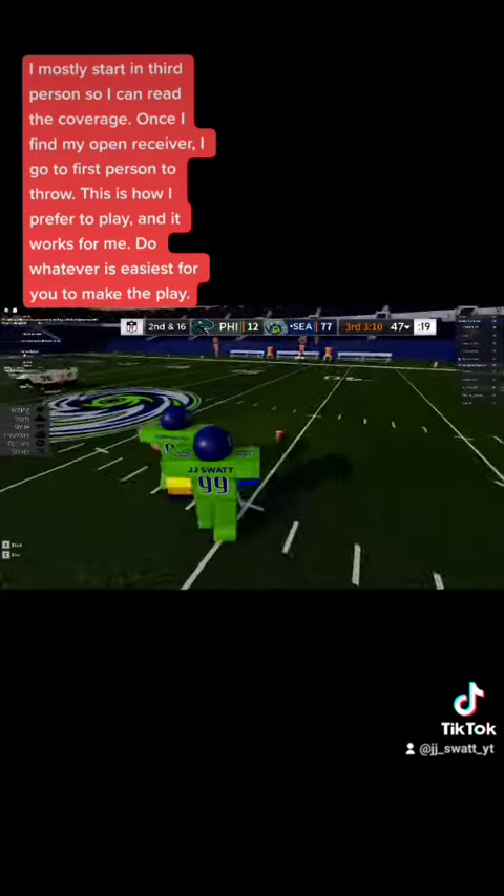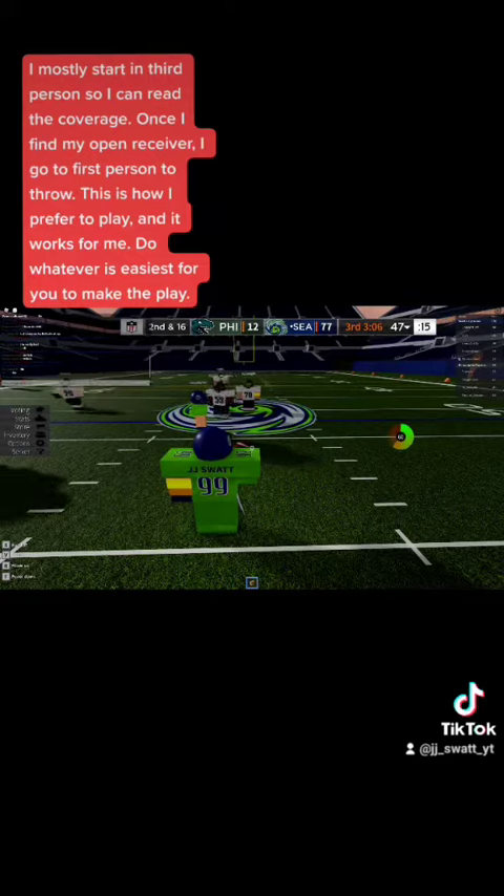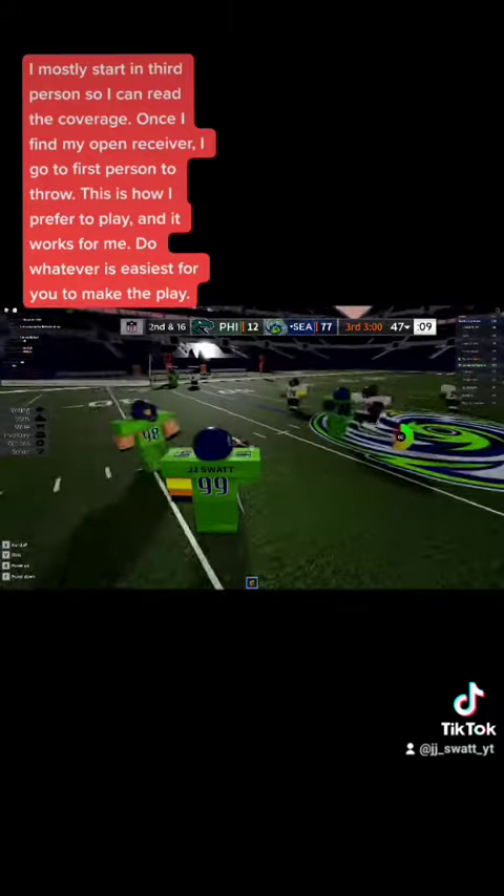I mostly start in third person so I can read the coverage. Once I find my open receiver I go to first person to throw. This is how I prefer to play and it works for me — do whatever is easiest for you to make the play.